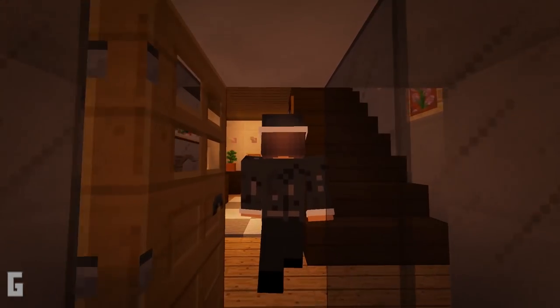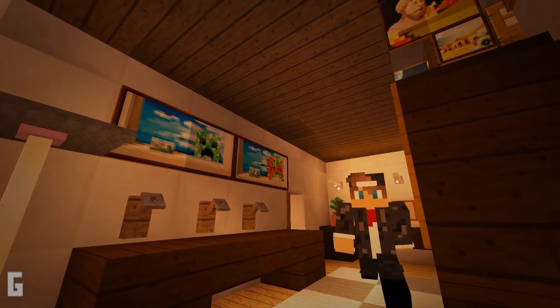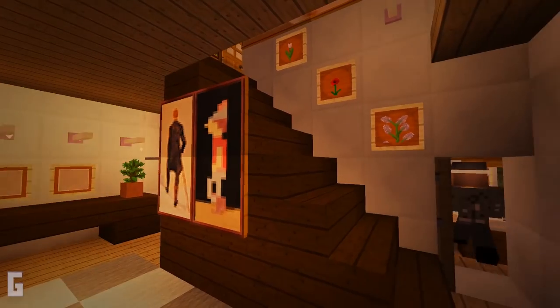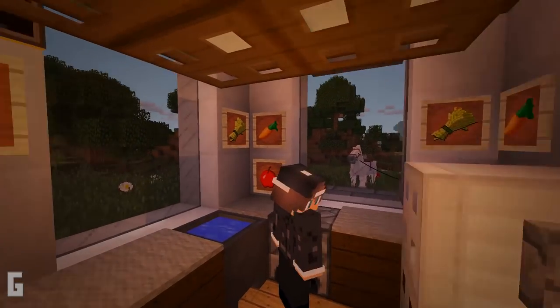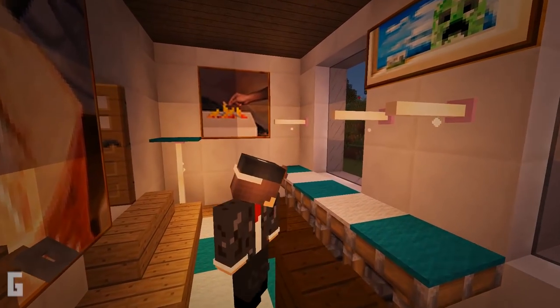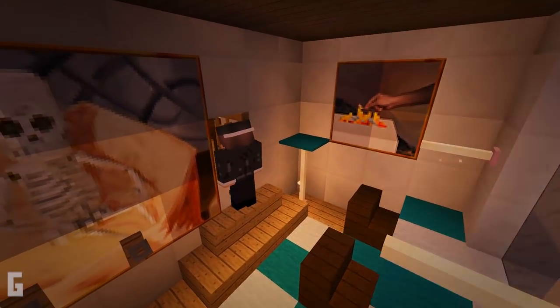On the first floor is a stunning entrance room and there are hooks on the walls to place your coats. Then on the right side of the house is the kitchen. This kitchen has all the modern appliances and it makes this house super comfortable. Then off the kitchen is the dining room, and this dining room has a dining room counter, and this counter is great for saving space.